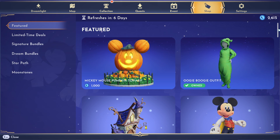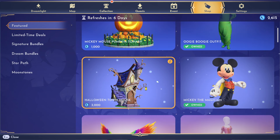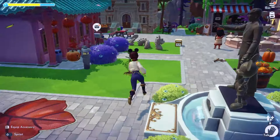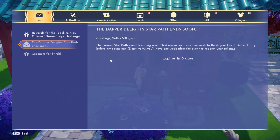We're going to check my Dream Snaps results to see how many moonstones I earned, and then we'll go ahead and buy. I'm definitely getting the topiary and the Halloween townhouse — I just really hope I earned enough moonstones that I don't have to buy any. I also got some mail saying the Dapper Delight star path is ending soon — we have one week left and it ends next Wednesday.